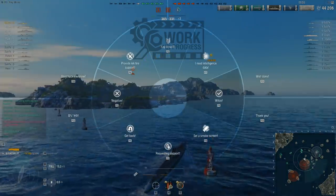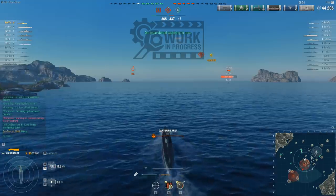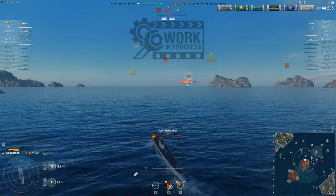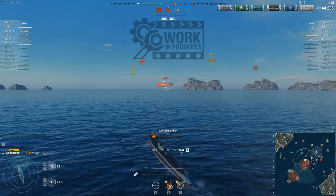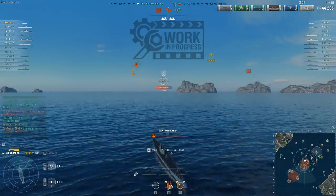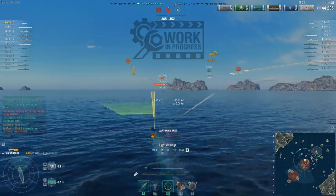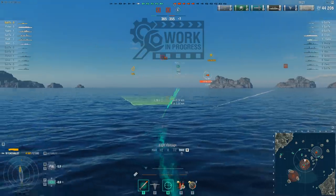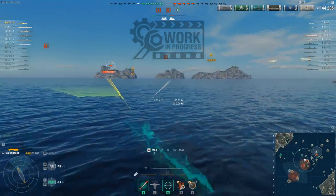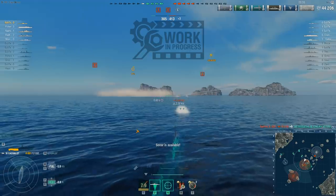Avoiding submarine torpedoes made that Fuso more vulnerable to everybody else, but that's no different to angling your battleship against one threat while making yourself more vulnerable to another angle. At the end of the battle, once submarines have run out of friends, they are not difficult to track down and kill — they give their position away every time they ping their sonar, and are unlikely to have much oxygen left, spending most of their time on the surface. If you catch a submarine on the surface in something like a Fuso with 12 fourteen-inch guns loaded with high explosive, that's really going to ruin that submarine's day.